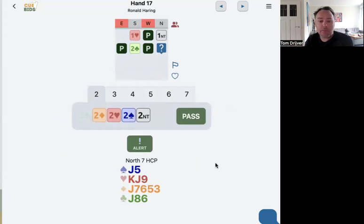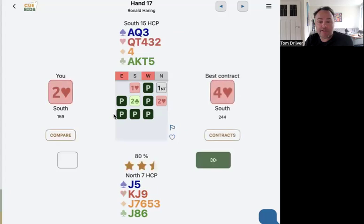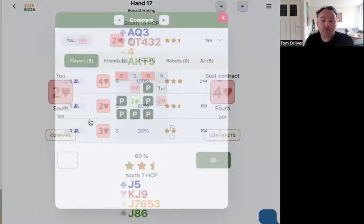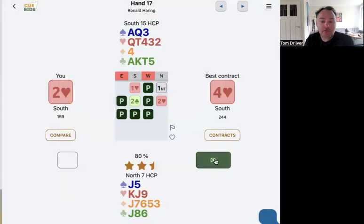One heart, one no-trump, two clubs. We don't bid Gazillion, we just bid natural. So I will bid two hearts, which shows partner I've got something like five to seven points with three hearts. I can upgrade to eight, but not with jack-jack-jack-jack — when jack-jack-jack-jack would have been the ace, I will be upgrading. 15 points — well, four hearts is here the best. This is a hard decision for Ronald. He knows I'm weak. So he decided to pass.